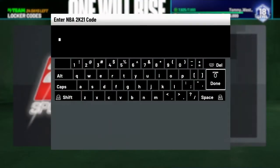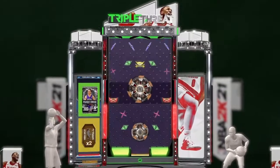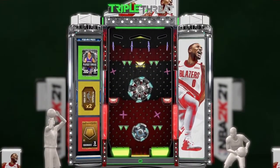First thing, we got a locker code to put in — it is for the new playoff dimers pack chance. Get a pack for that and the code is 'assists-with-playoff-dimers.' There'll be a token up there, some MT, and a new playoff dimers pack. See what the ball drop gives us — yeah, playoff dimers pack.